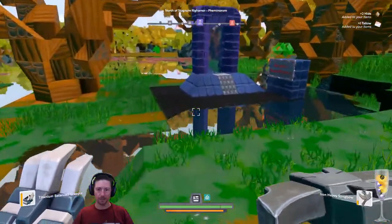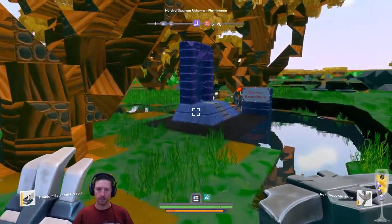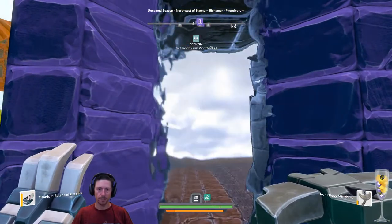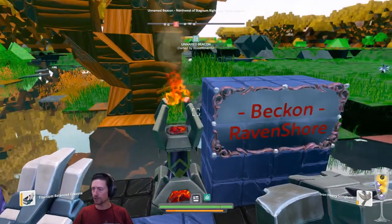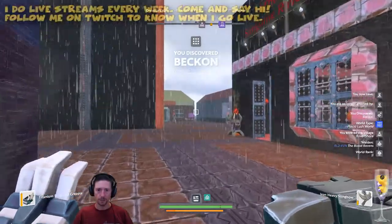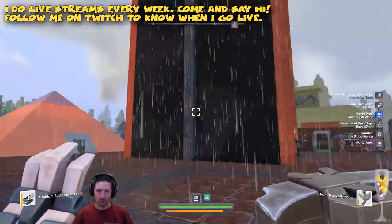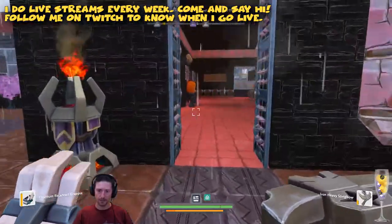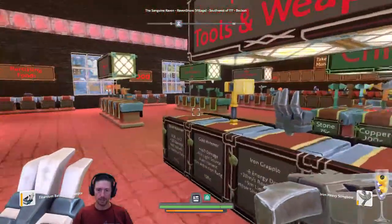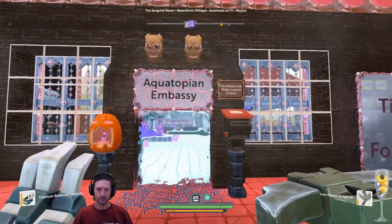I think it's time for us to go and figure this out. Beacon Raven Shawl - Bloodraven has been doing stuff over here. Level 1 Placid Love Shawl Beacon - that's where he lives. I think we need to showcase Raven's place. I think 'Bacon' is how it's pronounced. He has an apartment - look at this, this is really cool. Let's go check it. He has a store over here, free Brew Strength. Equatopian Embassy - go ahead and make custom orders.